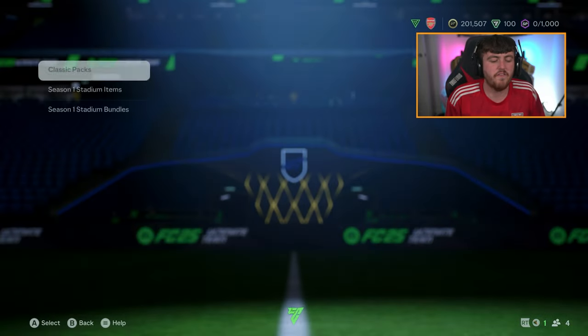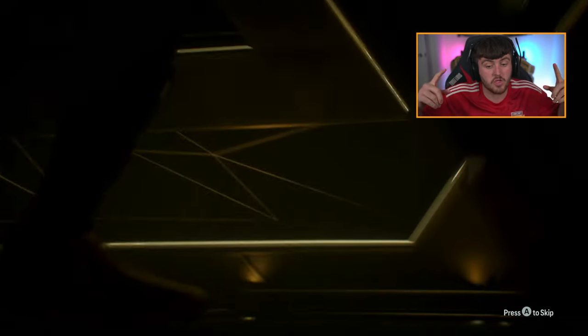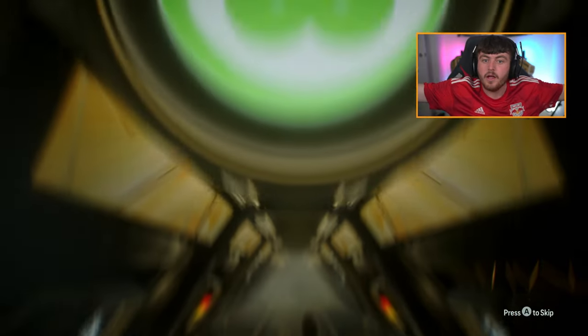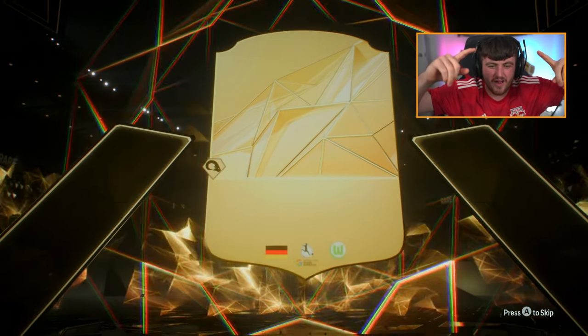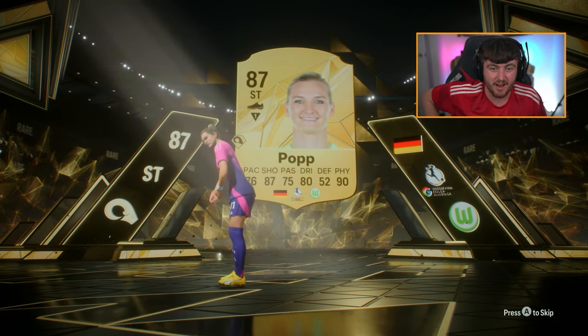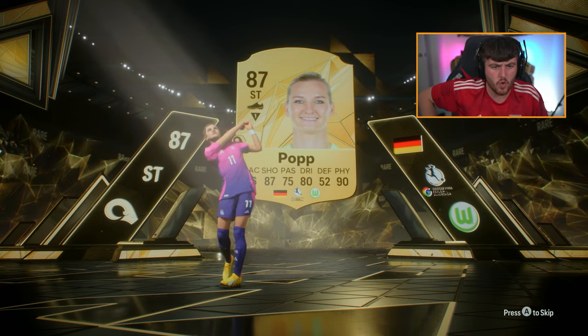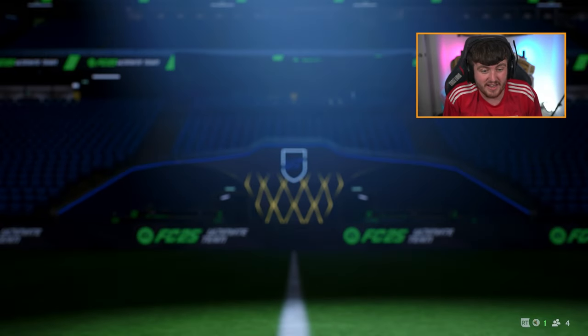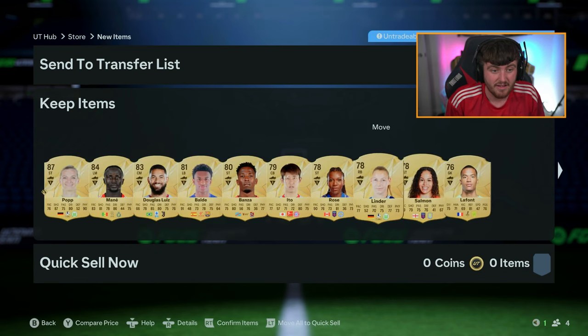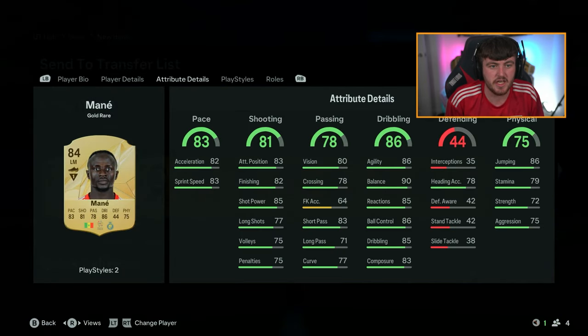We'll do the 50k pack next. Our first walkout of FC25! Is it Schuller or is it Pop? It is Pop - 87 rated Pop in the Germany kit. That kit is so clean. 87 Pop is our first walkout. At least we did get a walkout - we did indeed pop off! Sadio Mane and Balde in there too. That's actually a pretty good 50k pack. Sadio Mane is definitely a card that will be good for the start of the year - four-star, four-star. He had a bit of a pace downgrade but he's still a reasonably good card with nice in-game stats.